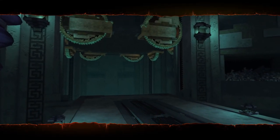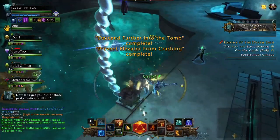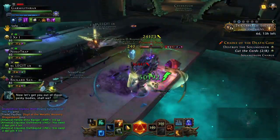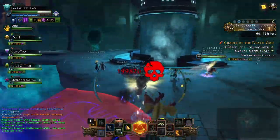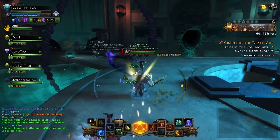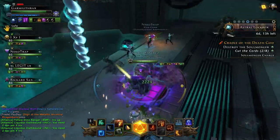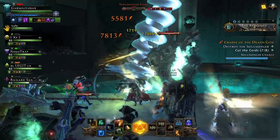If done right, it should only take about four cubes to complete the elevator phase. The next phase requires you to sever eight umbral cords. While attacking these cords, mobs will come down the elevators around the arena as well as souls spawning around the middle. It's easier to avoid all of these and just focus on the cords, but it might be helpful if one or two players distract the mobs while the others work on the task at hand.